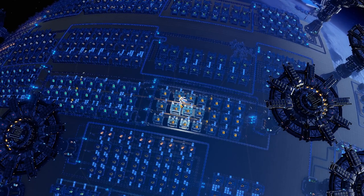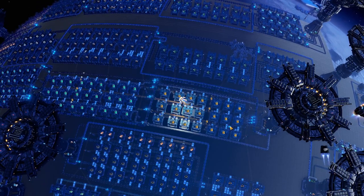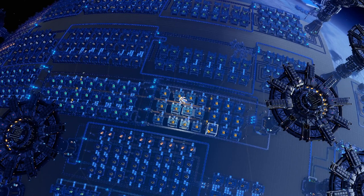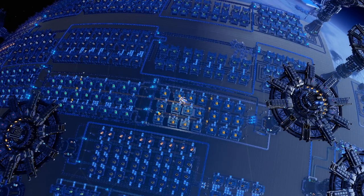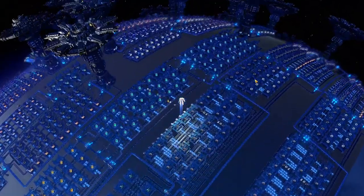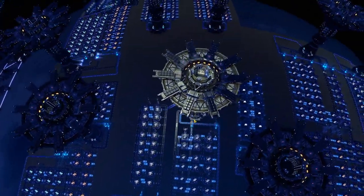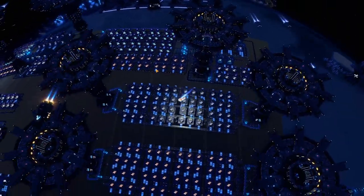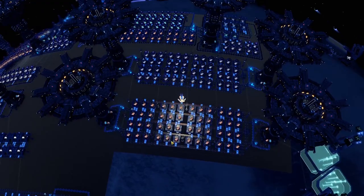If you've only built the first proliferator I showed you in that episode, at this point you're probably going to notice that you are running low on proliferator. All our blueprints are designed so they basically only need raw resources, so just plop down a few more of those and make sure you're supplying them with those resources. Magnetic super magnetic rings — also very important, a lot of buildings use them. Steel, iron, copper, etc. — all very straightforward but we also need a little bit more of that. And the solar panels of course — I built a few more, so now we have all the solar panels we're ever going to need.